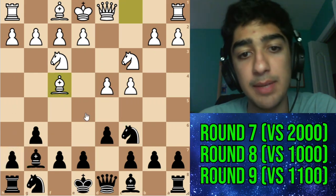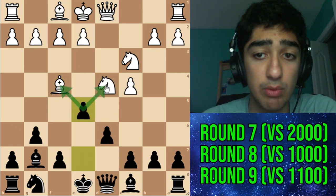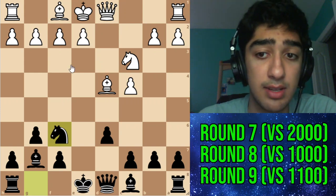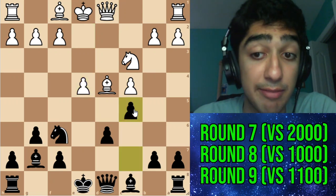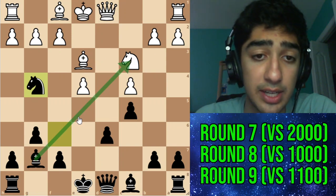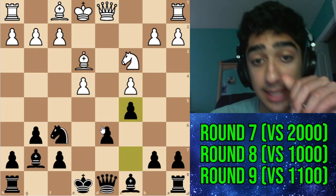Maybe knight b8 or knight e5 to trade pieces because you're down on space. Instead bishop f4 develops but doesn't address the pressure. I saw the best move — the center fork trick: knight takes d4, and after knight takes d4 you have e5 with a fork. They'd have to defend with bishop b3, and after takes takes knight f6. I was calculating e4, but apparently after c5 black is much better — for example after bishop b3, knight g4, and then queen f6 is very nice for black.